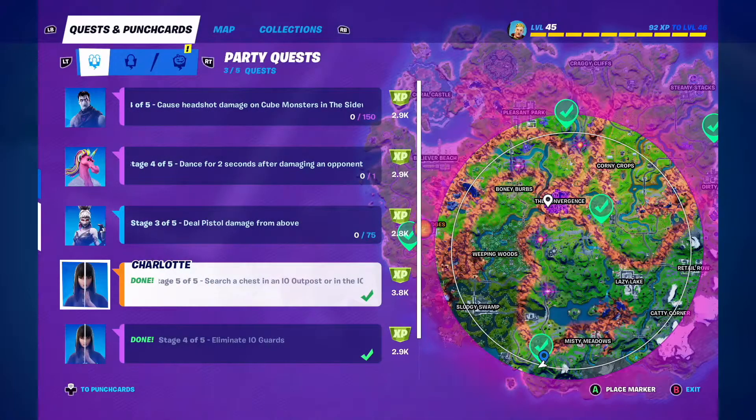And there's the proof on the Charlotte Quest — done. Stage 5 of 5: search a chest in an I.O. outpost or in the I.O. convoy.